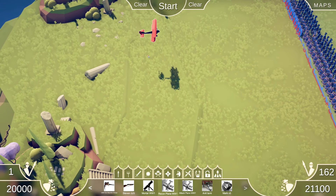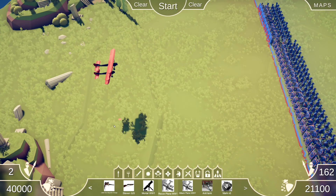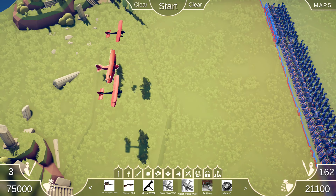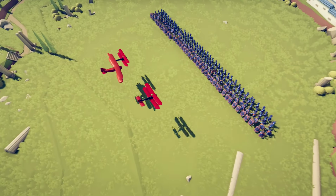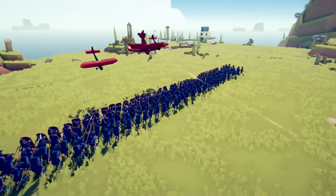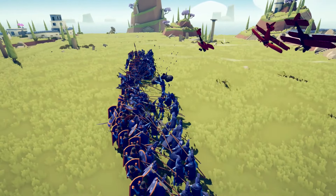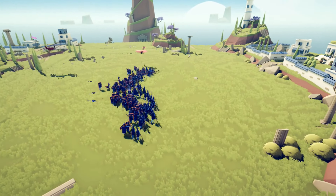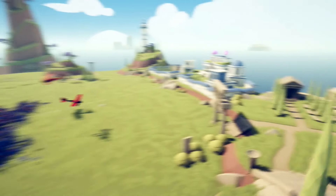Wait, these are 20,000 each - I'll just have two then. And an attack plane, why not. Oh, let's get in a good position. Look, you can just barely see him shoot. Do they drop bombs? I think that one dropped a bomb!